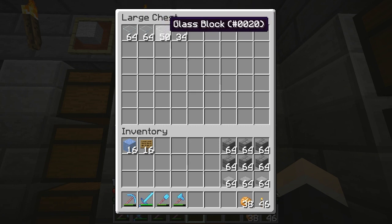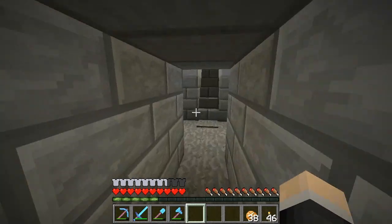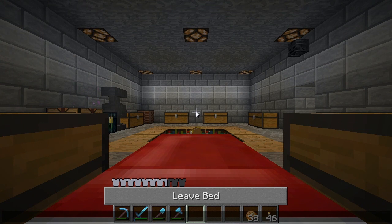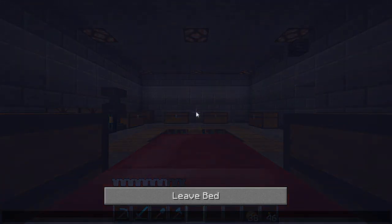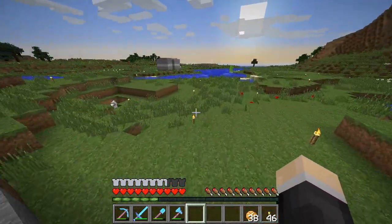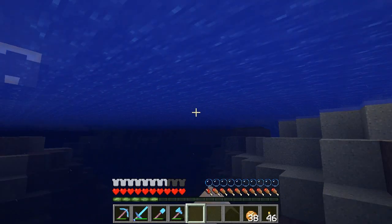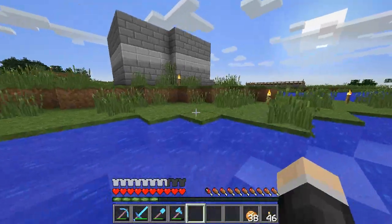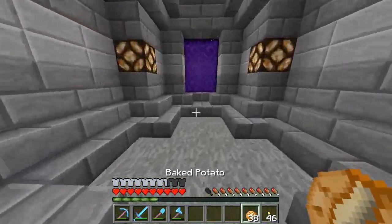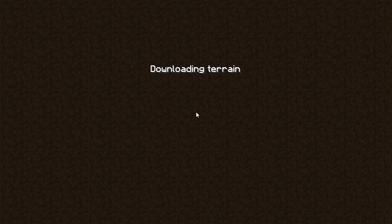You probably already know from the title of this video — I managed to find a zombie spawner, so we are going to be making a zombie XP farm. I have already done some digging and cleared out some space. I'm going to head into the nether quickly because I've made a nether tunnel — it's over in that direction by the spruce trees — but I thought I'd be cheeky and lazy and make a nether portal leading straight to it.